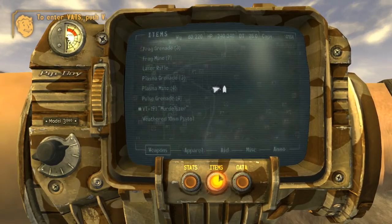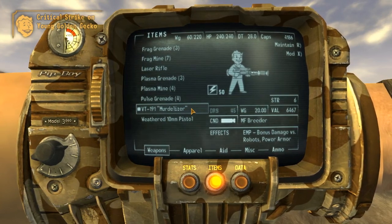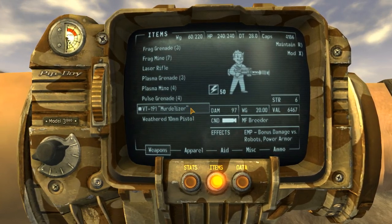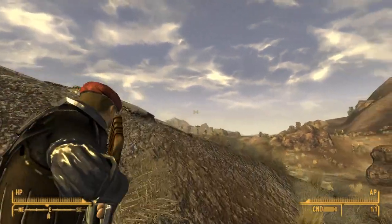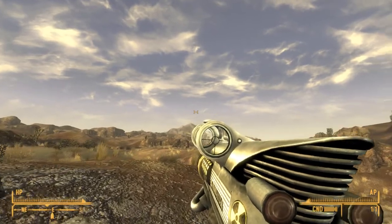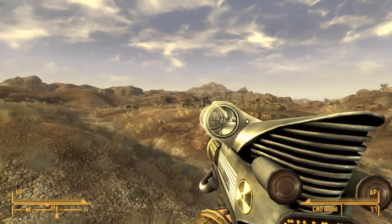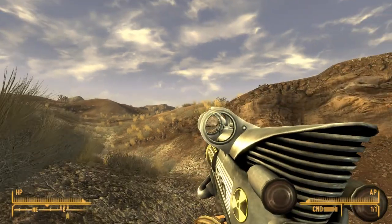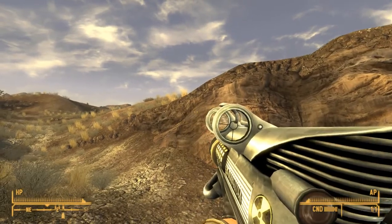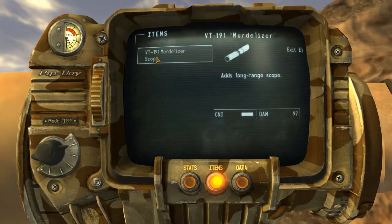Let's see the other mod. It is called the VT191 Myrtleizer. It's a custom texture, custom mod. It is available in three different resolutions. This seems pretty good to me — this is the medium. They also had low and high. I thought about downloading the high, but the medium one is standard, so I didn't want to mess with that. It does have a scope with it, so let's mod the hell out of this thing and see what the scope looks like.